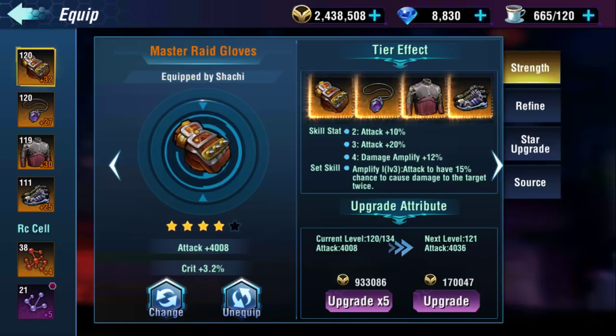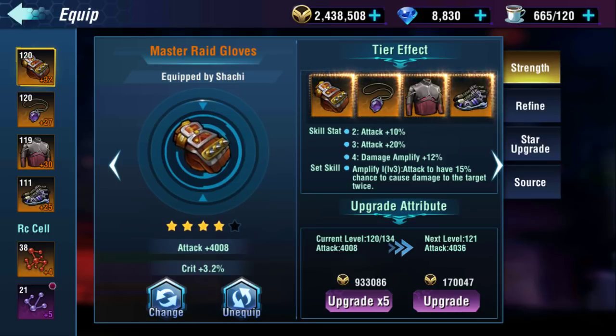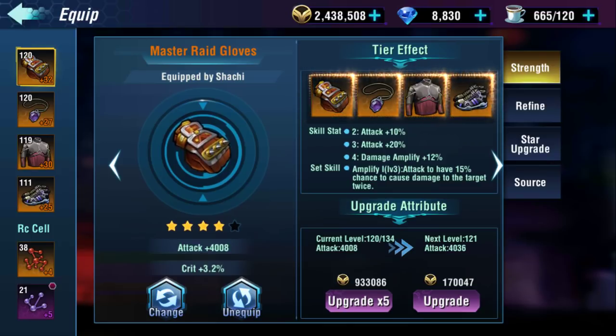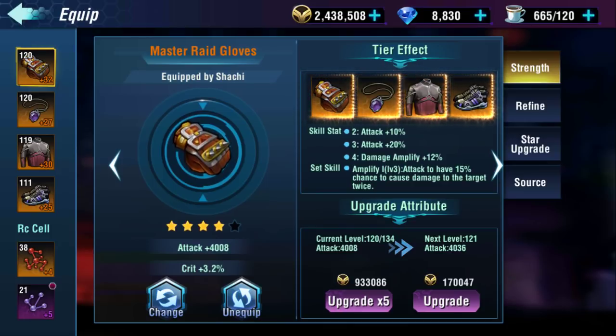The way this works is that every set has bonuses that apply when you have a certain number of pieces in that set. Having four pieces is the full set, and you need two pieces minimum to get the first part of the set bonus. Right now I have all four bonuses of the set right here. As you can see, you get 10% attack, 20% attack, damage amplified by 12%, and then the set skill which only applies when you have all four pieces.